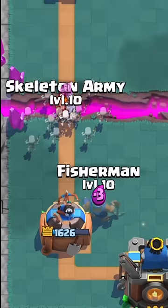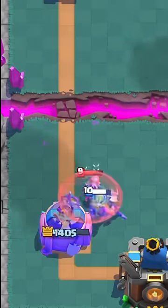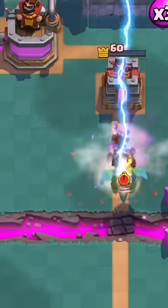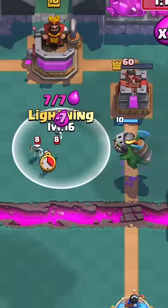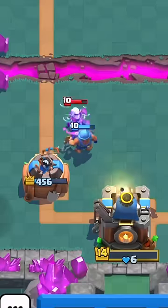I defend his valkyrie with skarmy and fisherman, but I forgot how attractive fisherman is and he pulls her towards my tower. I then put offensive inferno dragon and get a double lightning prediction — such a beautiful prediction. He puts magic archer, so I get king tower activation.